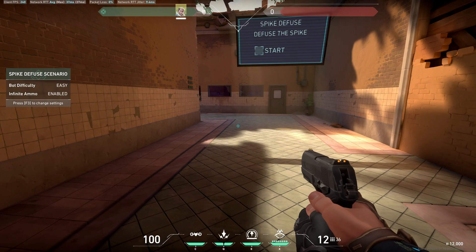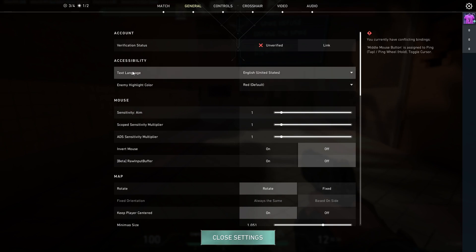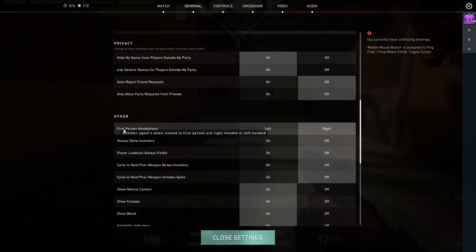First of all, what you need to do is press the settings button if you are in the game, or your icon that is on the top right if you are on the menu. Then you need to go to General, and scroll down until you see the handedness option.